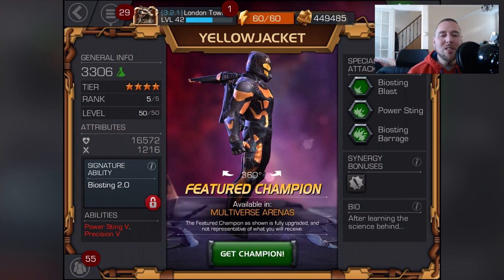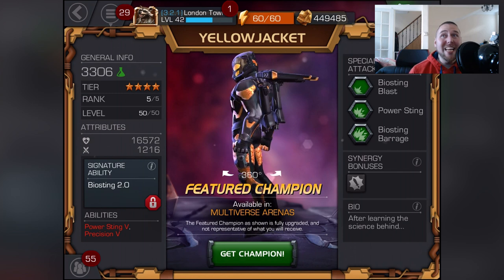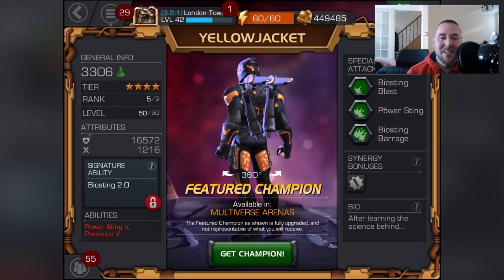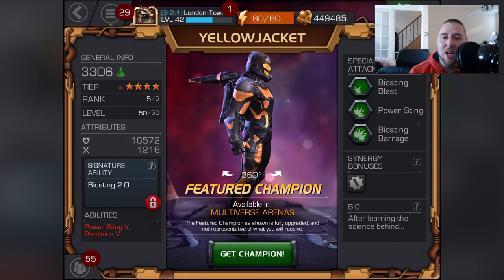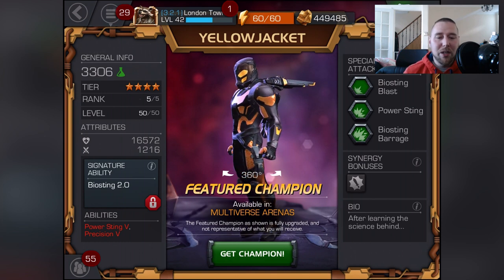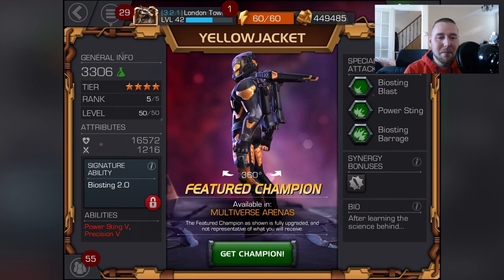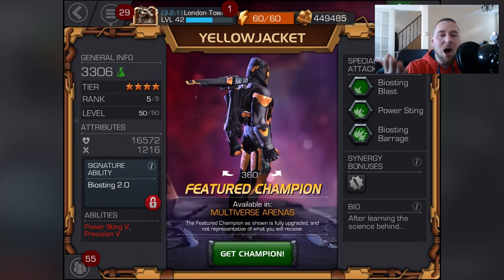Yellowjacket is finally here! I cannot wait to get him in one of the crystals, because I'm definitely not going into the arenas — I know it's going to be super hard. You need the Pym Canisters, which is crazy insane hard, even though I've got loads of them from buying units. I wish I could just give them away to people.